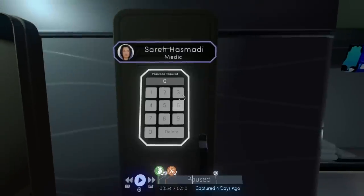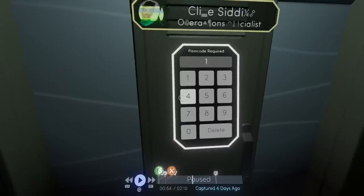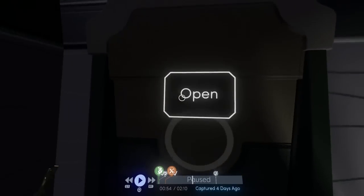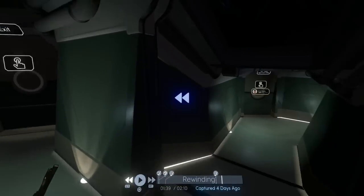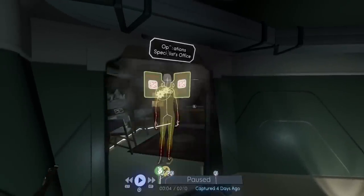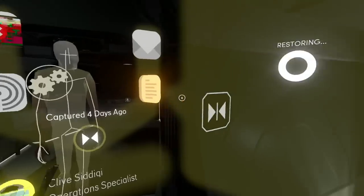Come into the locker room and interact with this locker. For this locker, put in the code 0315, and for this locker, 1407. Open this one up and take the key from the side — you can see the key on the bottom left, I'm holding it. Then come down here, turn right, and rewind or fast forward the timeline to make the yellow guy appear here. Restore his desktop and then restore his data.